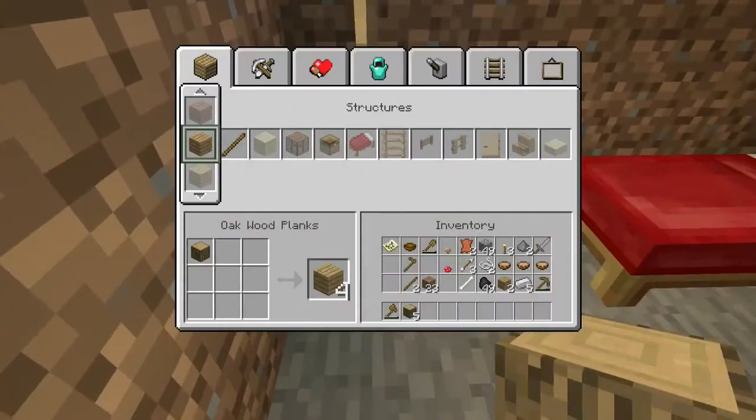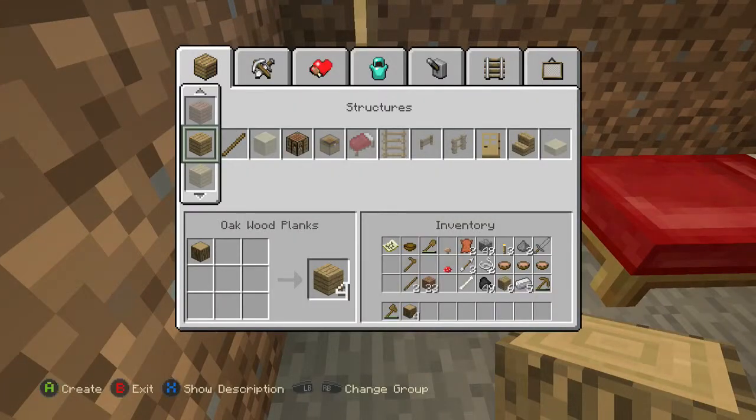Then you want to go into a crafting table. Just make some wood planks and then make a crafting table and put it down.